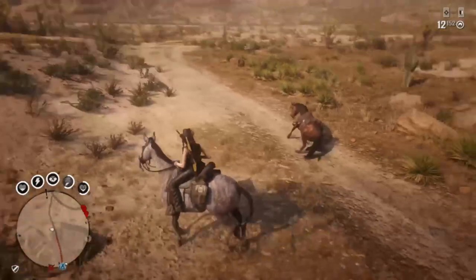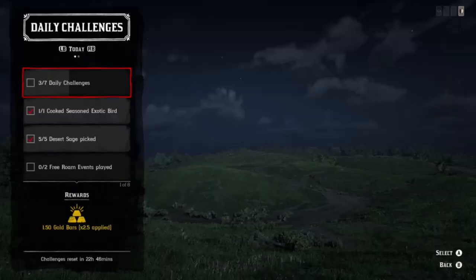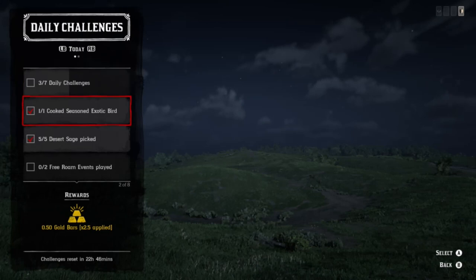I ended up throwing this clip in as I was heading to Tumbleweed Fast Travel. I ended up noticing a horse spawning out of the ground — even my character thought it was odd by the shake of the head there.